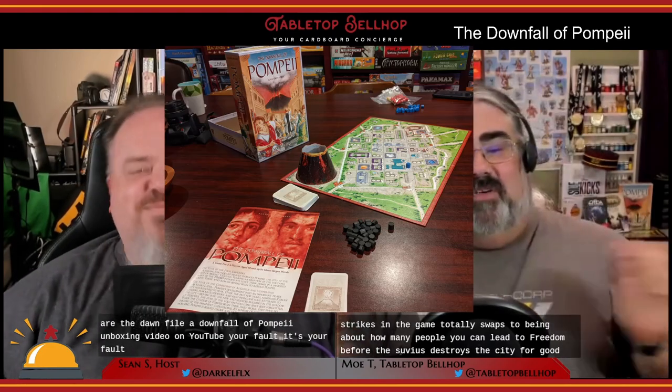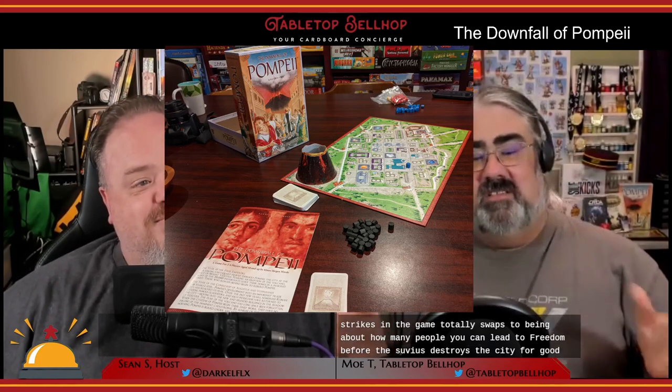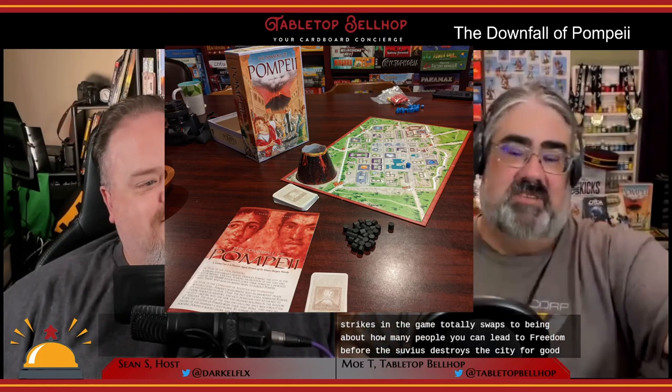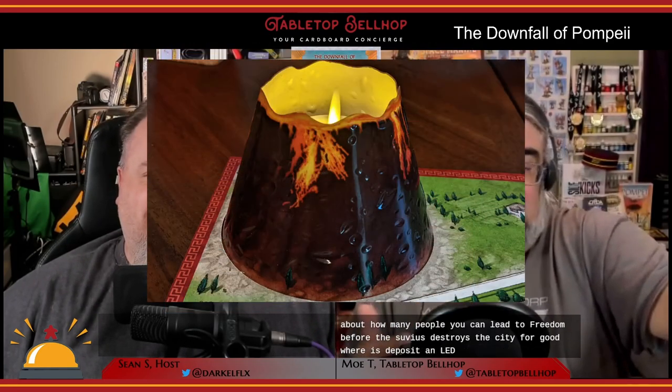For a look at the surprisingly nice components for the time this game was published, check out our The Downfall of Pompeii unboxing video on YouTube. Overall, the component quality in this game is pretty impressive, especially the plastic volcano that's honestly easily assembled and taken apart between plays — it's not just flat, there are little molded divots and stuff in it. The best way to play this game and make it even cooler is to toss an LED tea light into that volcano.